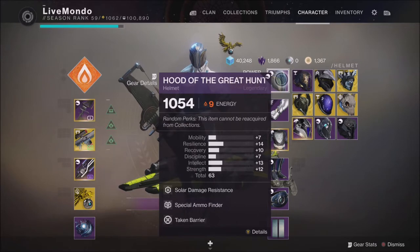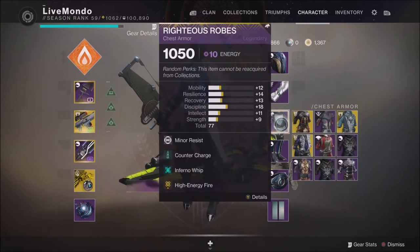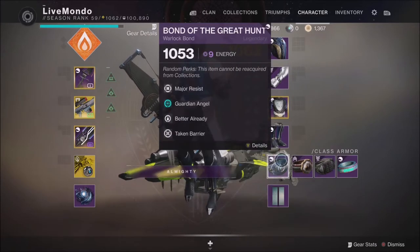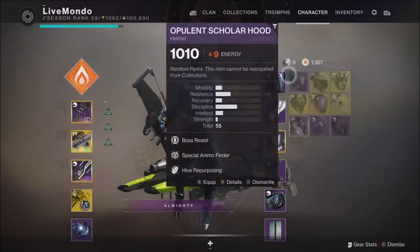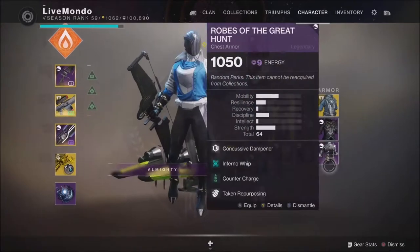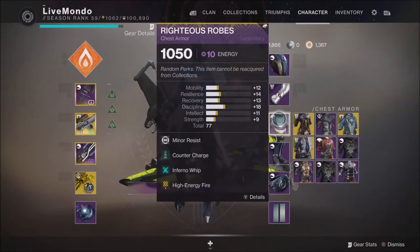The chestplate has some mods from the Artifact: High Energy Fire, Counter Charge, and Infernal Whip. Counter Charge means any time I stop a champion, I'll become charged with light. High Energy Fire means whilst I'm charged with light, my weapons do a ton more damage — I think 20 or 30%. Infernal Whip means Solar Melees stop Unstoppables, so I don't need an unstoppable mod. I've got Overload Rounds on my bow, and that's really the setup.